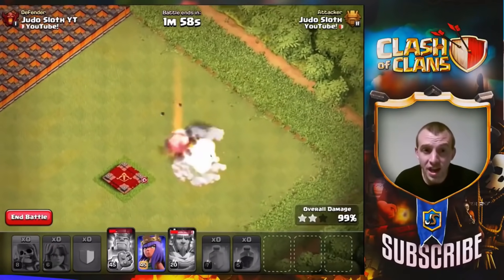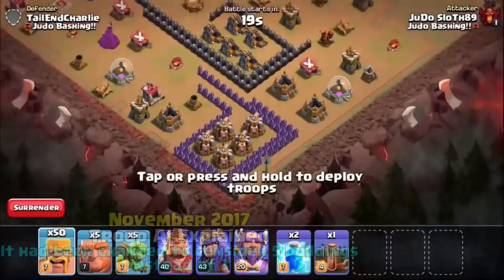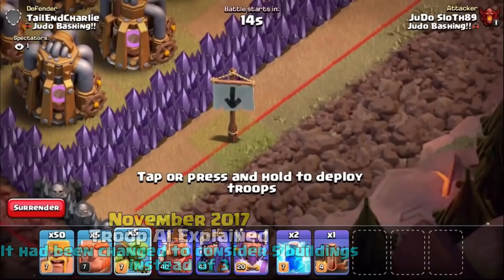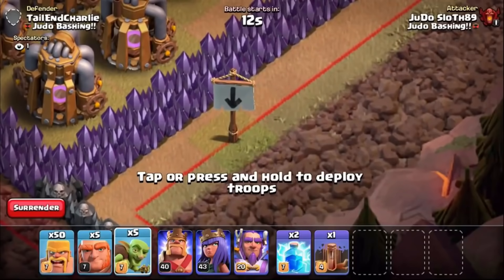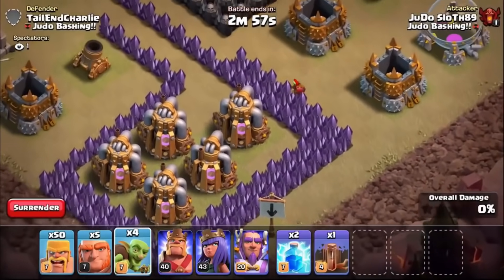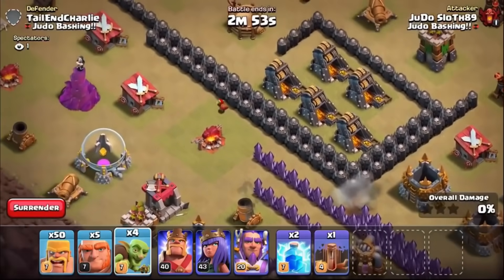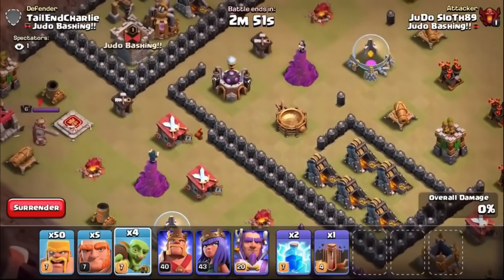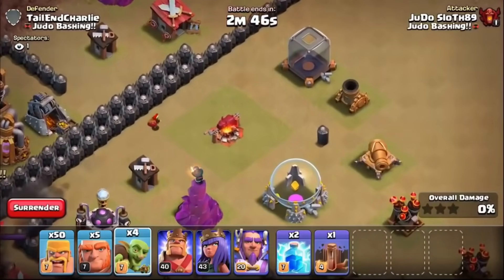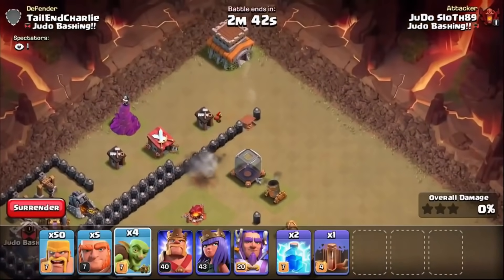Can we attack the town hall with a goblin from the opposite side of the map? Let's check it out and explain exactly what the changes to the AI system were and why Supercell decided to change them back. Check out this little goblin as he runs past every single building on the map in order to attack the town hall — it looks crazy, right?